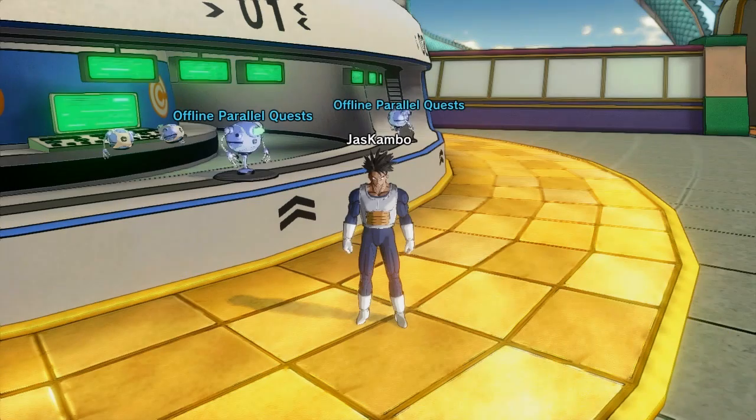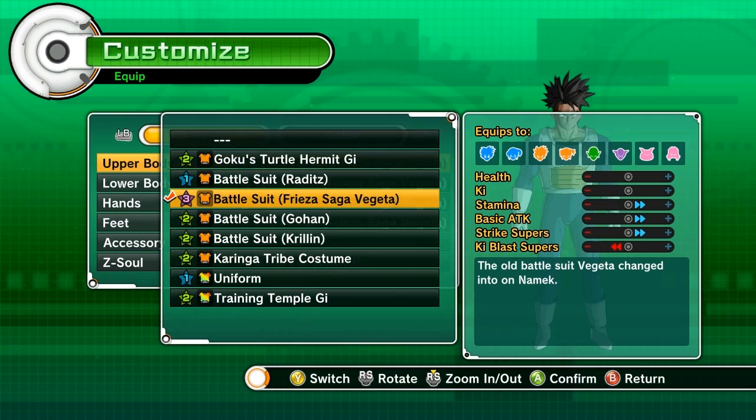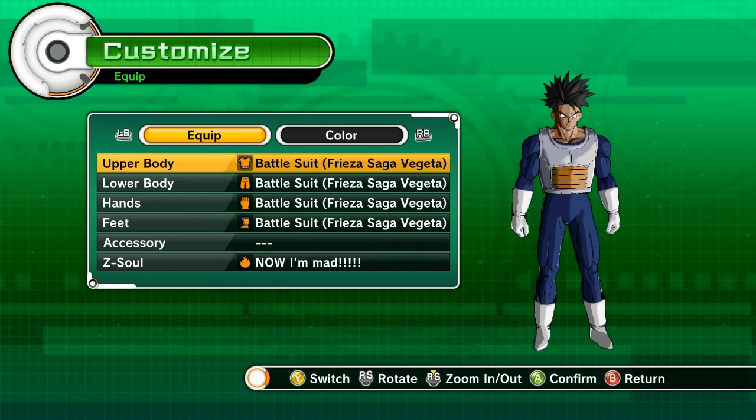What's going on guys, Jazz here, and this is going to be a how-to video on how to get Vegeta's Saiyan armor from the Frieza Saga. So that one. This takes a really long time just to get it because Vegeta sometimes doesn't drop it. What it is is his armor that he wore during the Frieza Saga. It's just long blue with his regular armor on. It's a little different than the Cell Saga armor because I don't think that one's available in this game. But this is how you get it.